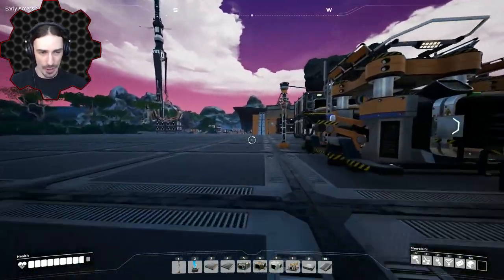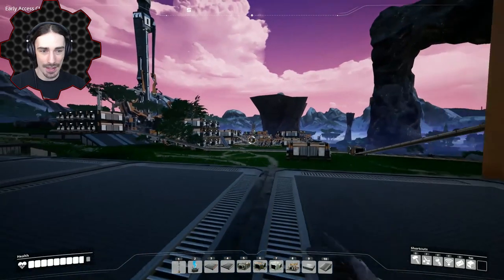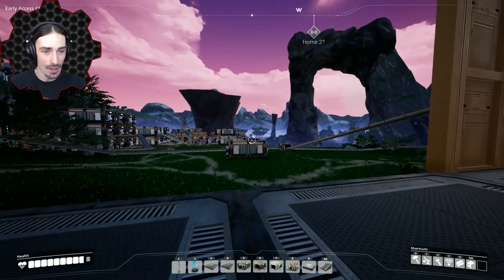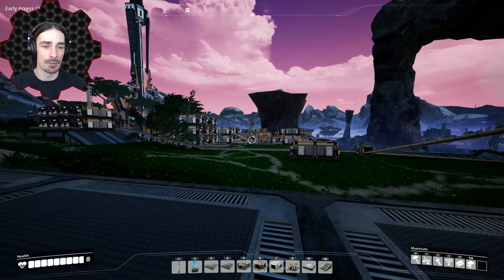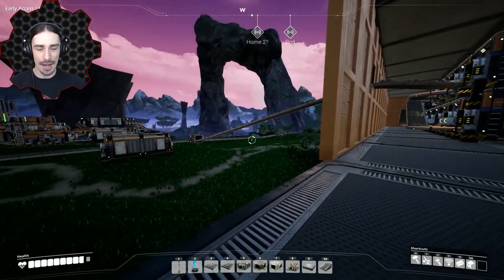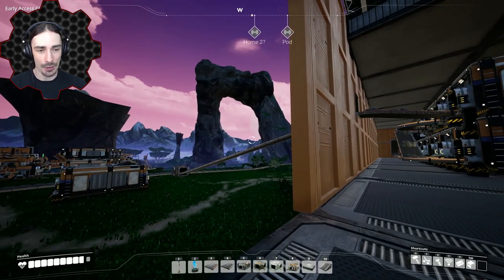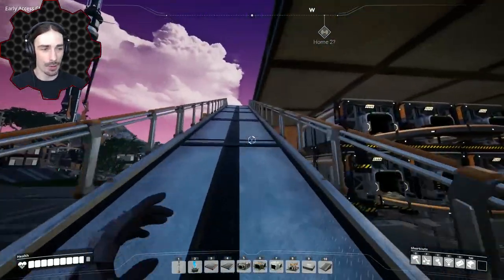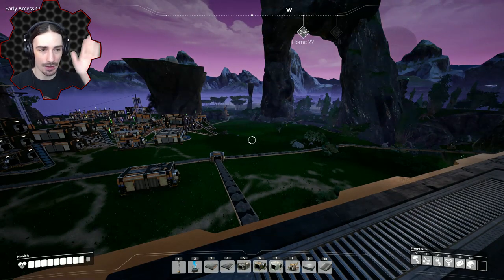Right now I just have it producing a little of everything as an example, but we're really going to need more iron. I'm afraid to detach anything from the current production because it's doing such a good job with the assemblers. So what I think I'll do this episode is experiment with tractors - I don't actually have any truck stations set up yet. We have three iron nodes at our original base; what if we used trucks to bring iron from way over there?